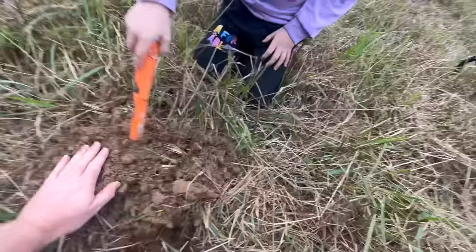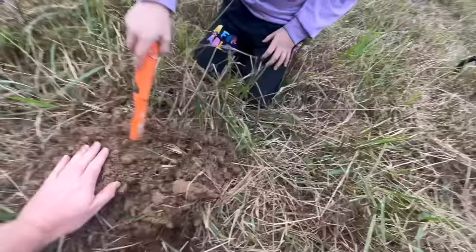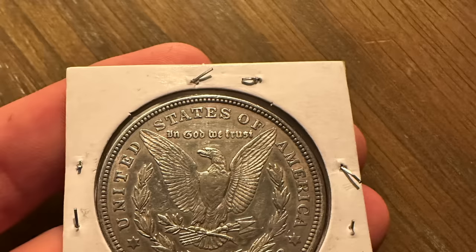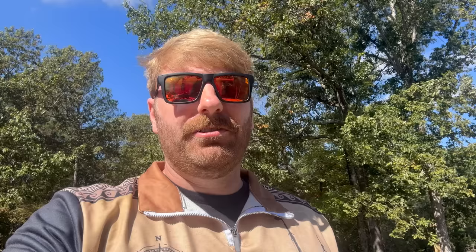We found another token — it's 869. Token number 869 represented another 1921 Morgan Silver Dollar. Since I already had one, I was talking with another attendee named Greg who was eyeballing one, so I said, hey, take it — I've already got one. So Greg, I hope you enjoy your silver coin. We also got another token, 1083. Token number 1083 is a set of Barber dimes, and these look a lot better than the ones I found in the last video.